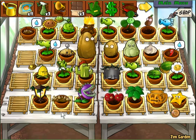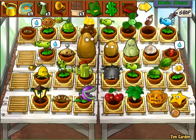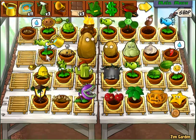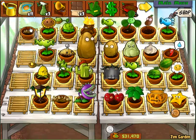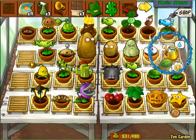After I made my Zen Garden money making tutorial, I actually acquired the Split Pea, which you can see needs to be watered. And I also acquired the Jalapeño, which also needs to be watered. He's still a baby.